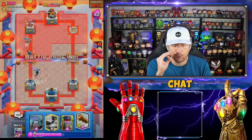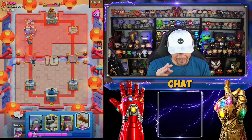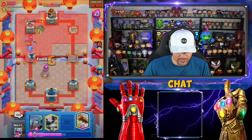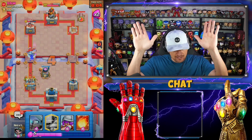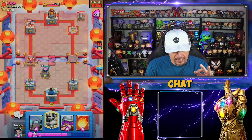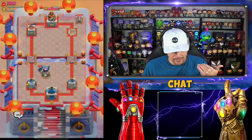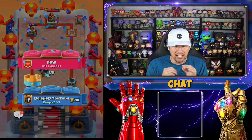That hog rider jumped right past that mini pekka - let's go! Let's log this. He did not switch up his barrel placement at all guys - he got a little upset there with the cannon in the top right. He didn't switch up his barrel placement at all. Let's go - GGs! Telling you, the best mega knight deck to help you guys get that speed up.